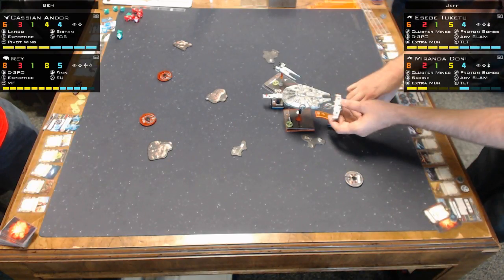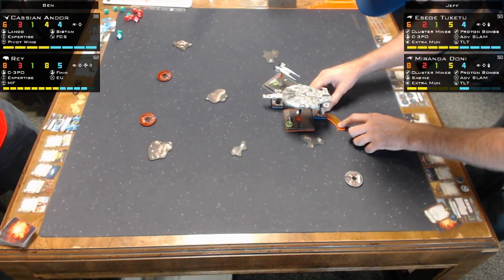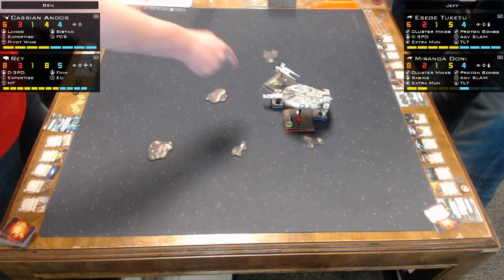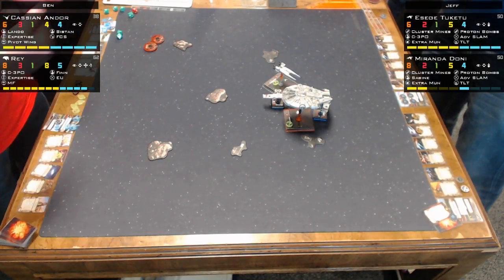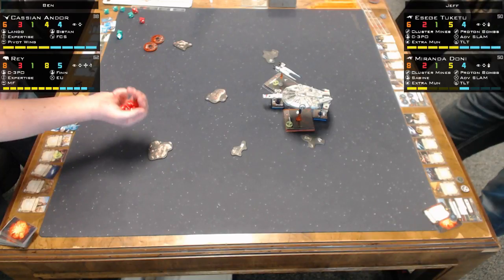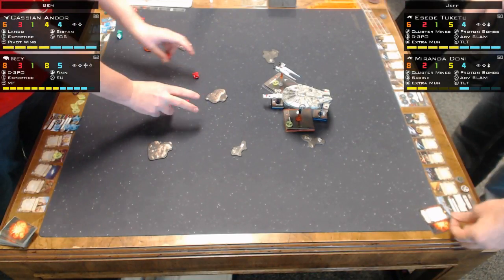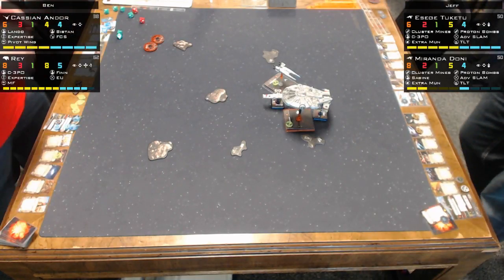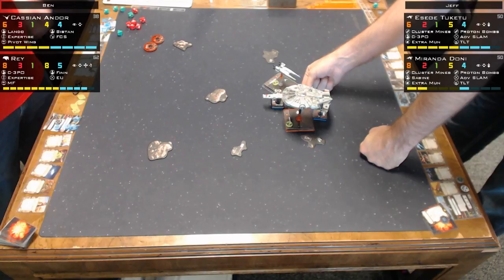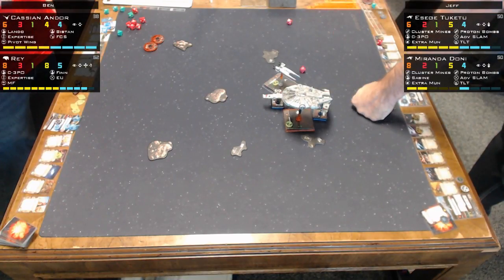Miranda slams — but she also doesn't get an action. He was hoping I was going to do a K-turn so he could drop bombs right in front of me. I went forward one and did not do a K-turn. That worked out badly for him. I'm not touching the other K-Wing though — Tukatu. I get four dice but no rerolls outside of arc. I'm now in range one of his other ships. TLT doesn't work at range one — it's range two to three.